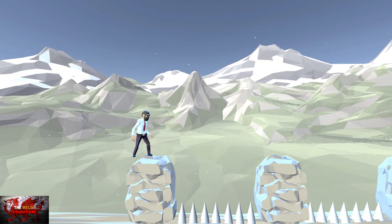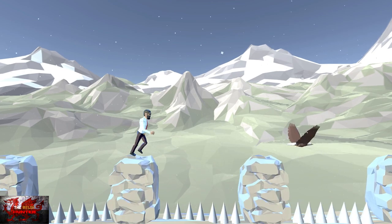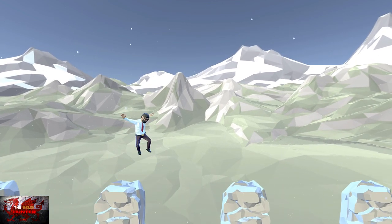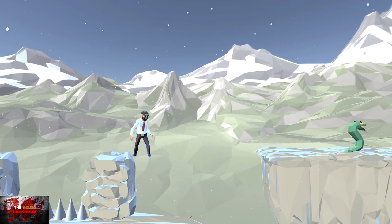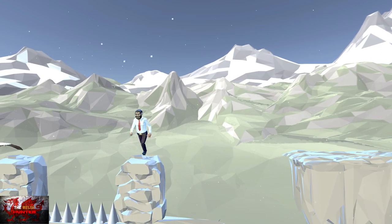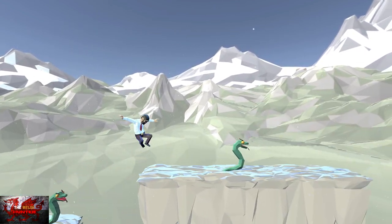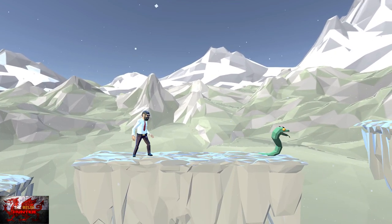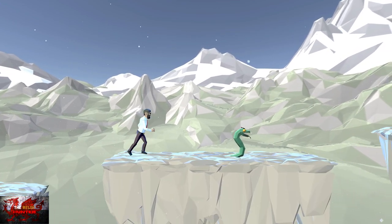Watch out for the bird — jump up here as there is going to be a bird flying right there. He's going to fly back and forth so keep your eyes peeled. Just keep avoiding the snakes — wait until one goes to the right, then jump over. We've all done basic platforming before. It's a very short section and we're only a couple of minutes from the end.